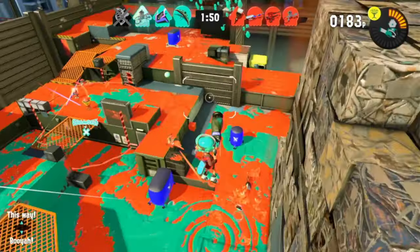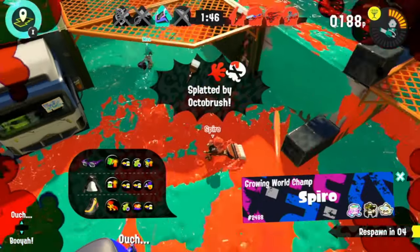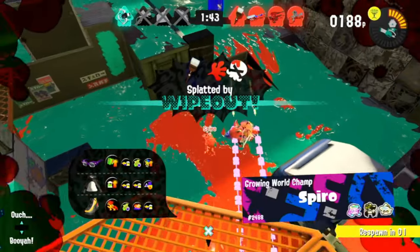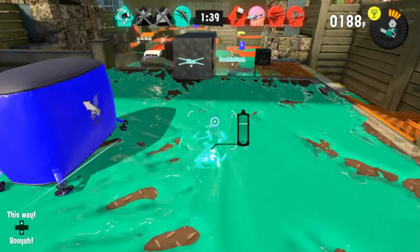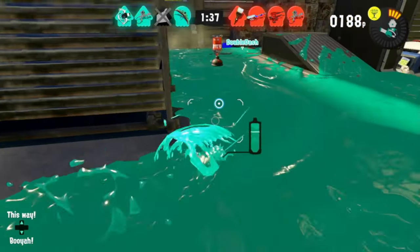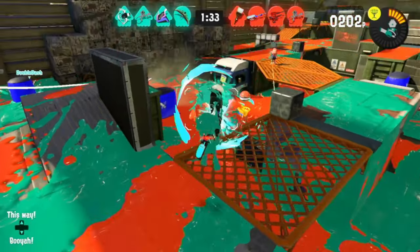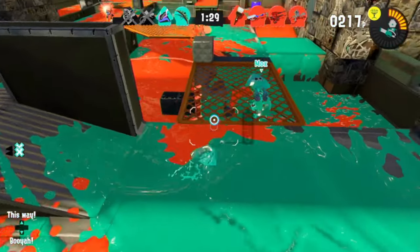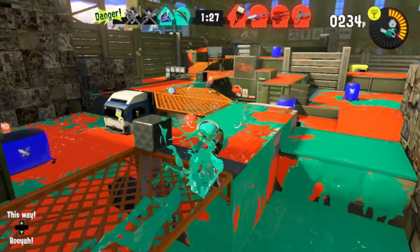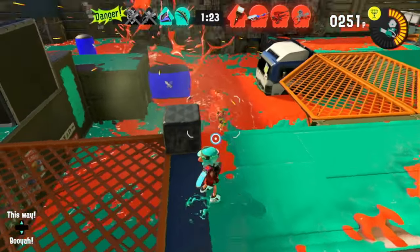It also has ink vac. Ink vac is amazing for backline weapons or push weapons because it's basically another shield. So you have a weapon with a shield that has insane damage, basically a teleport as its sub, and a special shield that fires a bullet after the special is done — which is just insanity. You can't do the Brella canopy combo with this weapon, same with Undercover. You can only do it with the Splat Brella, but it's still an amazing weapon with an amazing kit to match.